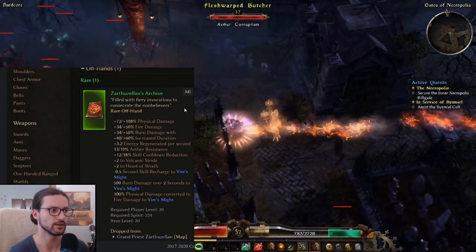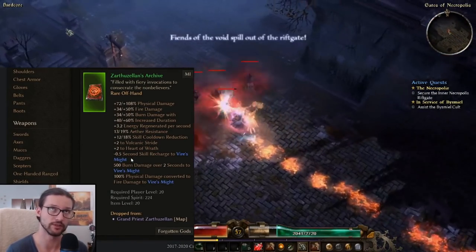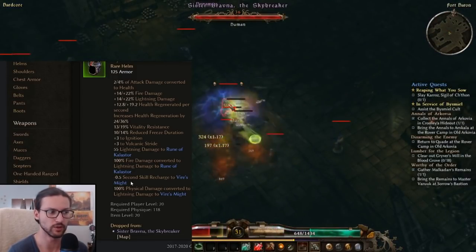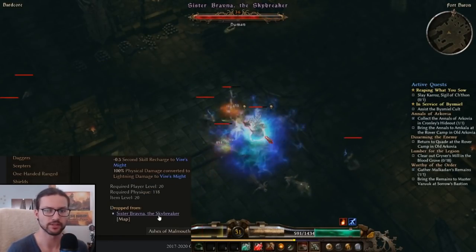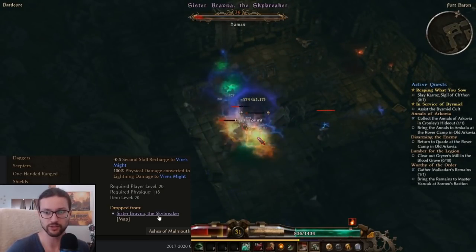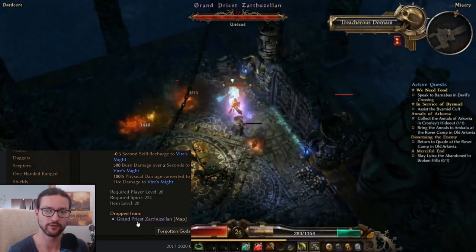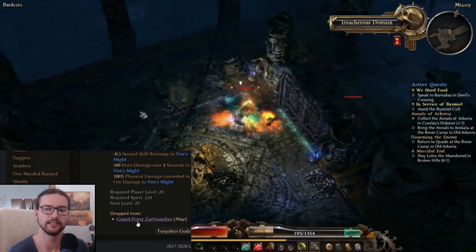There are also two items that reduce that even further. Number one is the Zothes of Resonance Archive, which will reduce Viral Smite by another 0.5 seconds, so you're down to 1.9. And then you also have Skybreaker's Circuit, which reduces Viral Smite by another 0.5 seconds, so you're down to 1.4 seconds without any global CDR. The Skybreaker's Circuit requires you to side with Death's Vigil, because Sisa Braavna is basically a faction boss from the Coven's Chosen faction found in Fort Harren in Act 3. Whereas Zothes of Zenon is there for everybody — he's the sorcerer protecting the gates in the Steps of Torment.